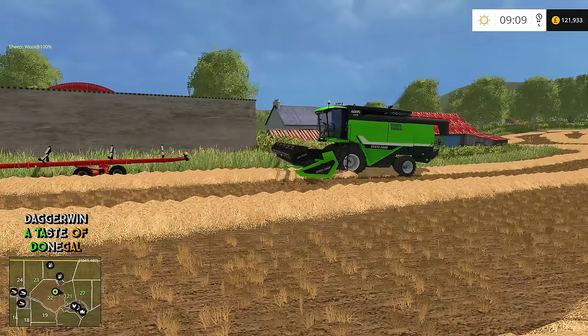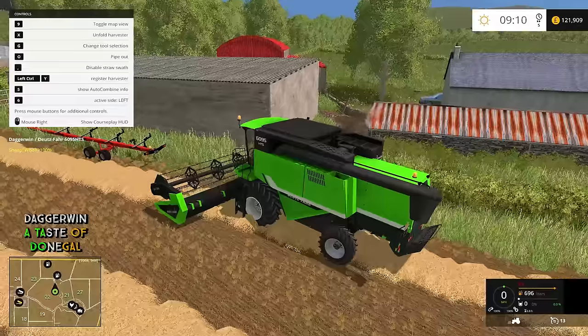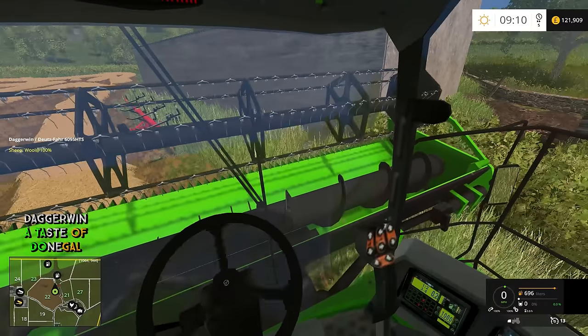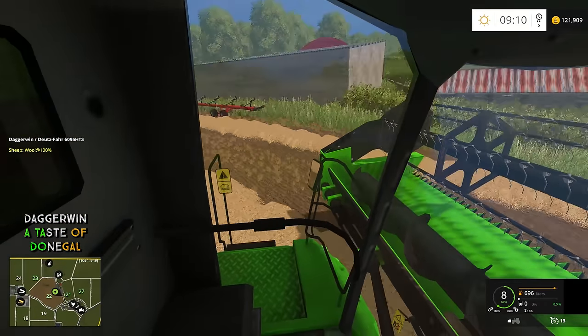The first thing to do is take the harvester back to the yard because it's a bit in the way. I'm kind of dreading this because of the header — it does not want to stay on that header trailer. We're going to have to give it a go to get it back there, but it might fall off. Hopefully it won't.